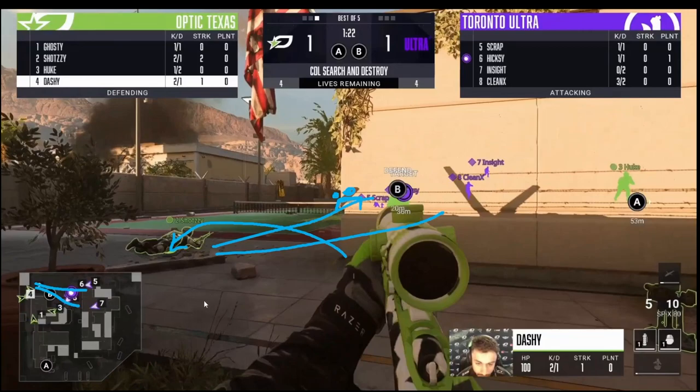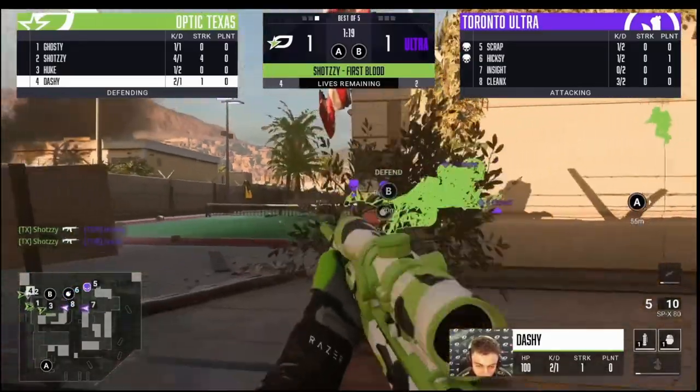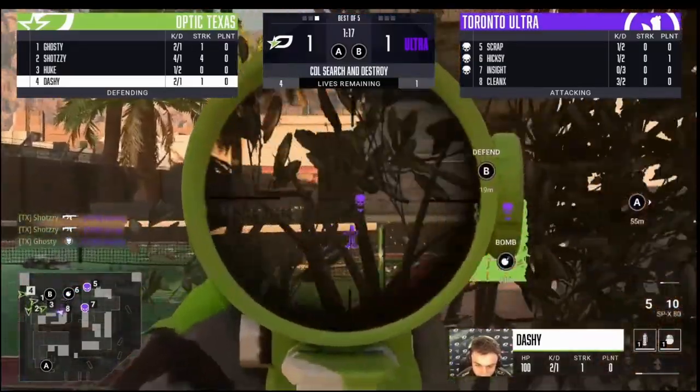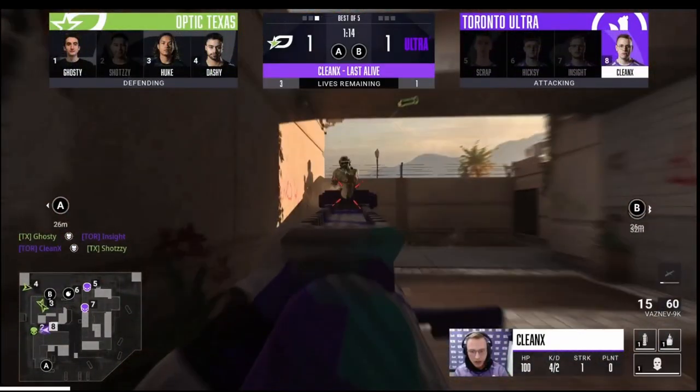It's basically the same setup. We get two freebies from ant; brandon doesn't end up getting a kill but he's anchoring that site with the sniper in case anyone was planner sniping. We do end up getting those kills, it's another 3v1, and we win the round.